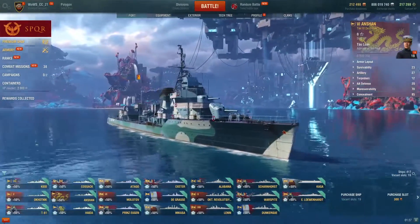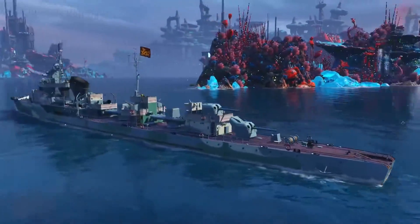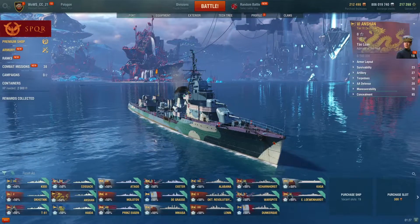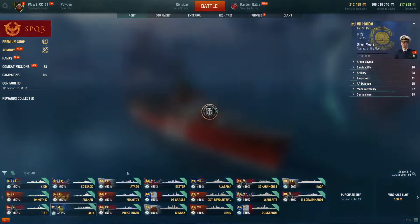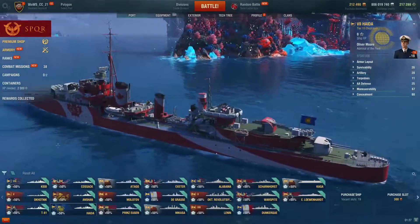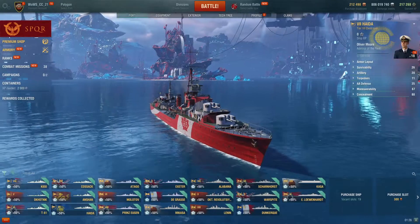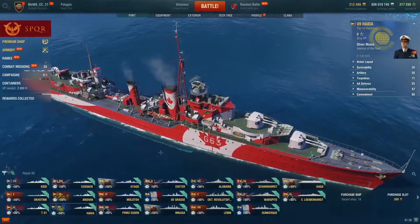The tier 6 Anshan is very similar to the Fushun in the Pan-Asian tree and the tier 6 Gnevny. The difference is she has 8 km torpedo tubes and is fairly well-rounded. The main reason to recommend her is a special free XP modifier that gives additional free XP compared to other premiums. The tier 7 Haida is a Commonwealth destroyer also highly recommended — she'll be removed in 10.5. In ranked she is one of the best tier 7 destroyers, owing to her near-tier-8 concealment and ability to kill other destroyers.